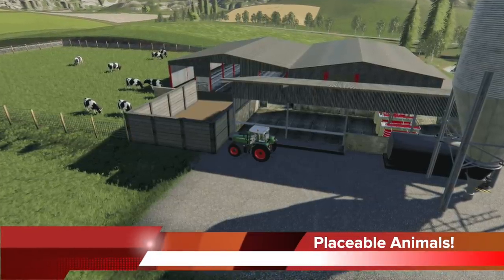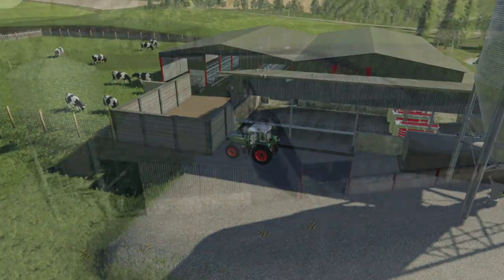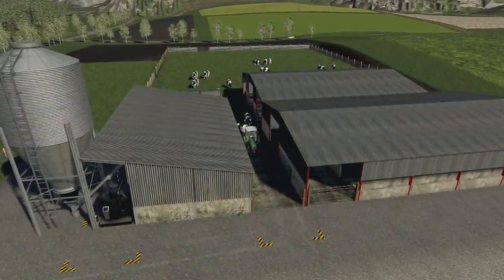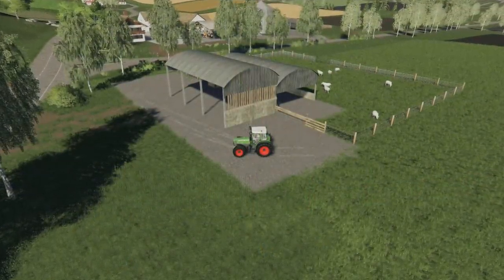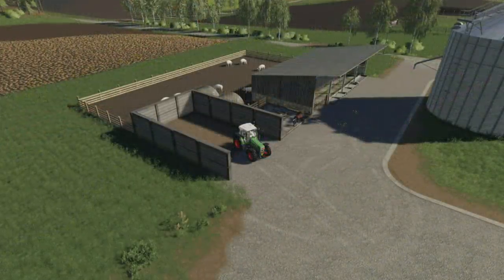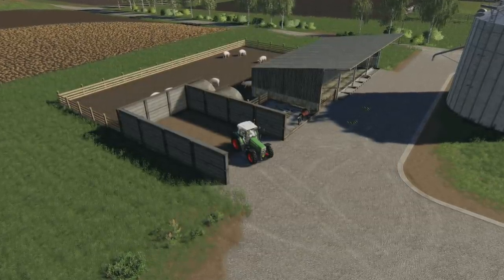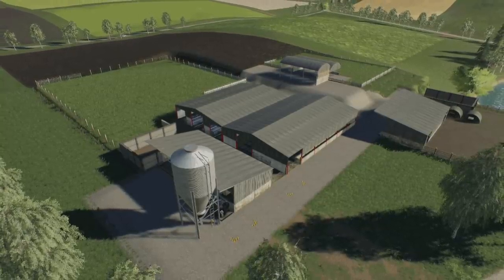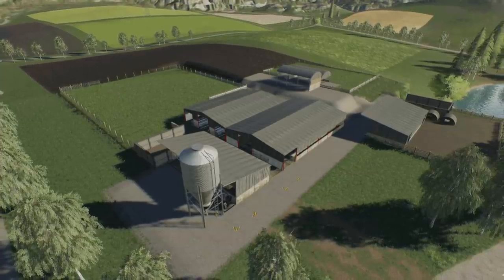Peter716 has released a video showing off their placeable animal pens from New Park Farm, all of which are currently in console testing. If you want to check them out in further detail, I will have a video linked down below for you to check out. I really like the idea of having placeables from one map that you can use on another map. Alien Jim really pioneered this idea back with Mercury Farms with his sheds, and other creators have jumped in, including Mapper's Paradise, and now Peter716 — just to name a few. Very excited to see this, as these are some of my favorite mod pens in FS.